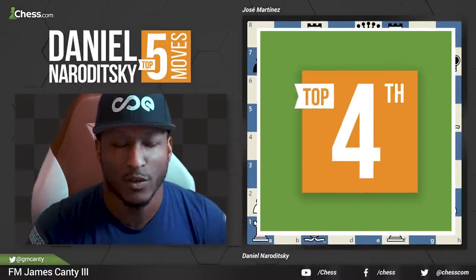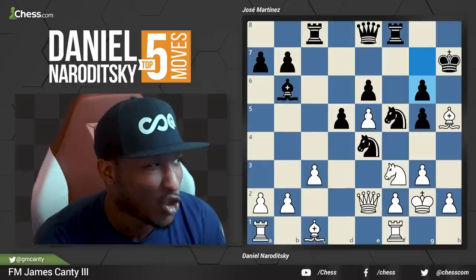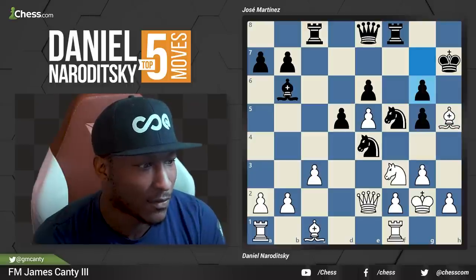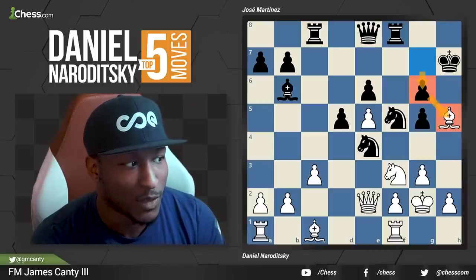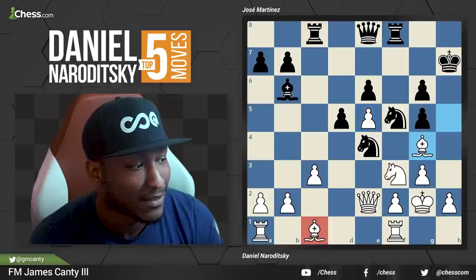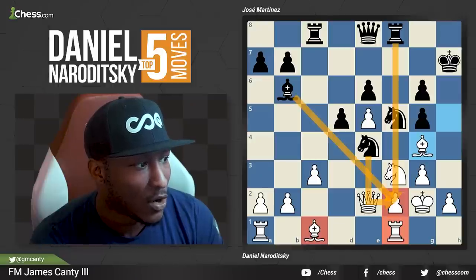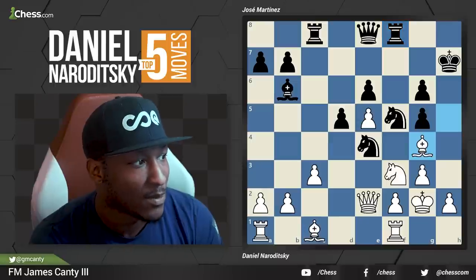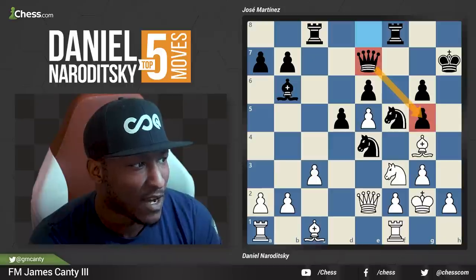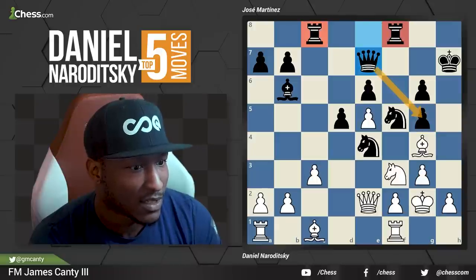Here we are with brilliant move number four from Daniel Naroditsky, and this time he's facing Yaspo — Jose Martinez — a very, very strong player at 3090. Last move was G6 hitting the bishop, so we move the bishop away to G4. Pawn structure is kind of strange for black. We have a nice pawn on E5, rooks are disconnected, there is some pressure down the F file, maybe even some sacrifices on F2. Black makes a move, queen E7, defending G5. Connecting rooks at the same time.